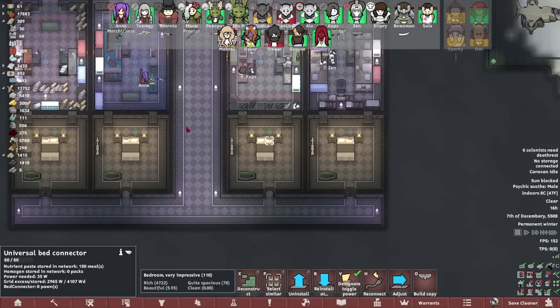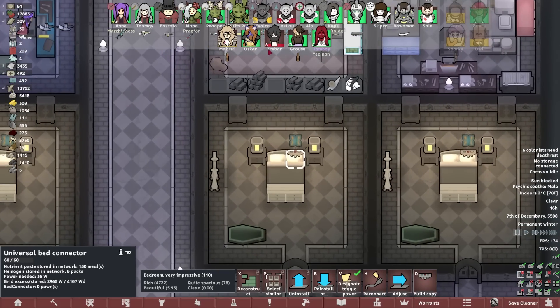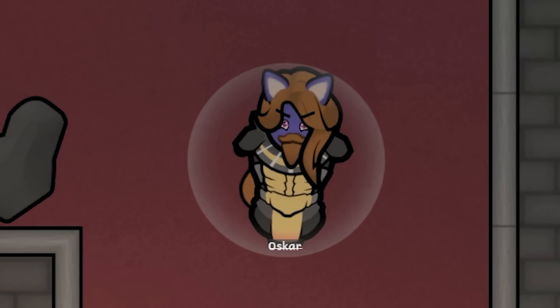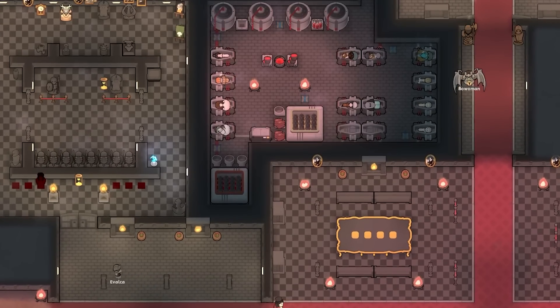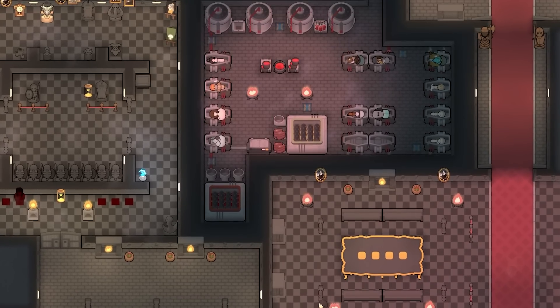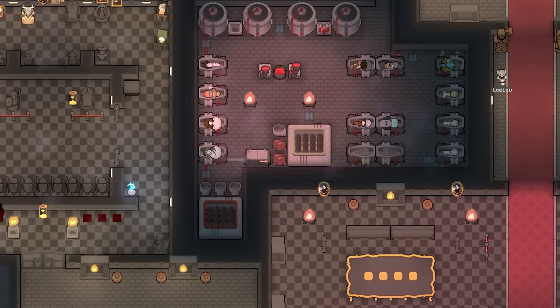Right on cue — we've connected up every single bed and most death rest caskets to the central nutrient paste and hemogen grid. Oscar, have you stolen one of the guard's armour? God, I'm gonna execute him. I'm sorry. This is it — for my usual recording time yesterday it was: laying pipes across the entire base, building fire foam poppers on every single flat surface, building a damn enormous pyramid. Not really much happening.